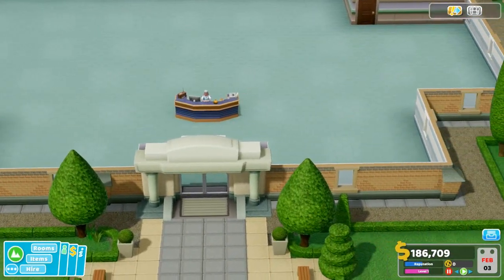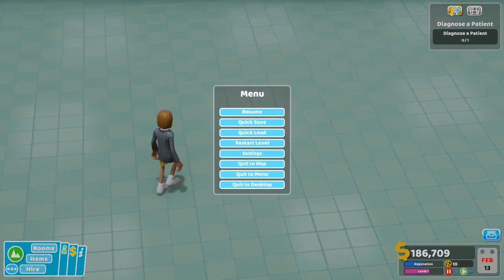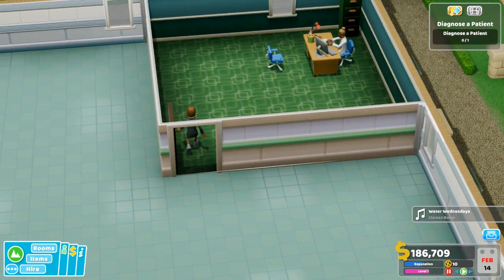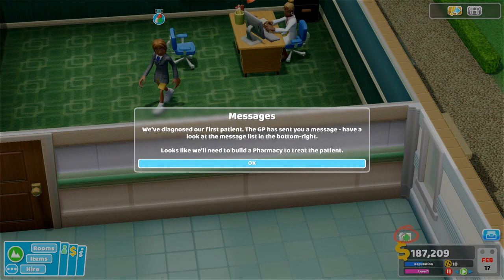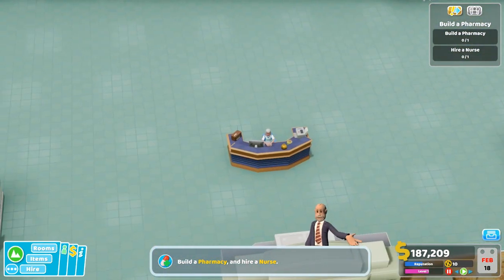Our hospital is now open for business! Patients are starting to arrive at reception and will be sent to the GP for diagnosis. Our first patient has grout — a scary new illness frequently transmitted in bathrooms; modern medication is effective. The patient needs treatment and we need to build a pharmacy — it'll cost 7,600. Yeah, we're going to have to build the pharmacy and hire a nurse. Got it, let's go.